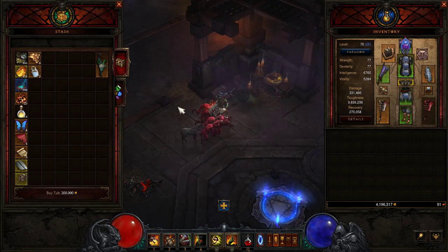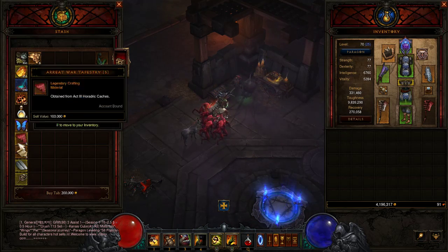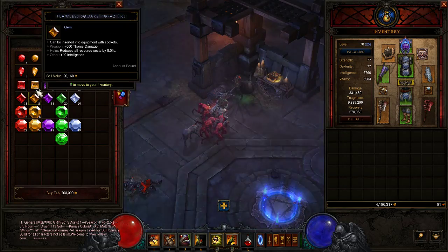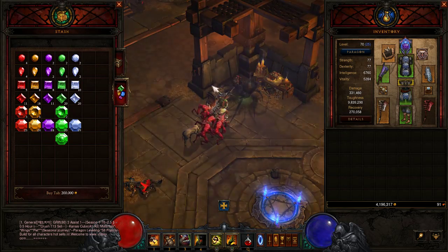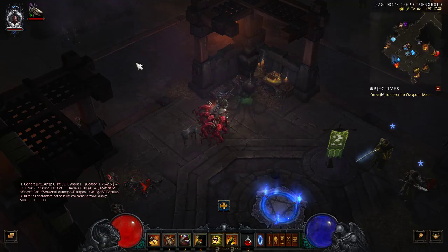Also, if you come to your stash, this is where you'll keep any valuable items that you unlock during the game. And these are called gems and these will help you in your journey in Diablo to up your damage, toughness and recovery, which is vital in the game.